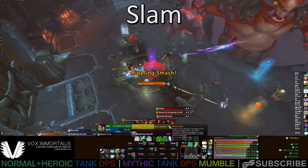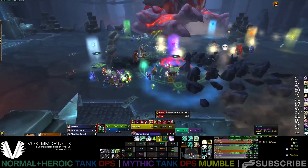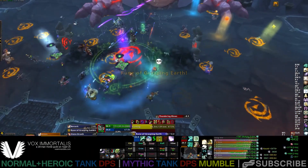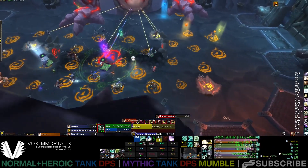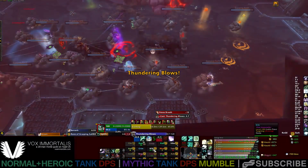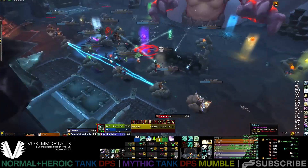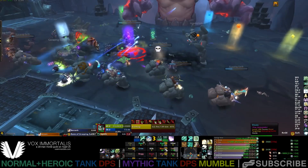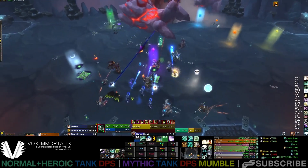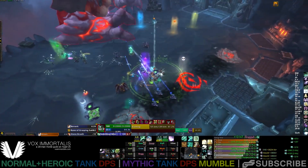The most critical basic ability is Slam. This is cast around every 25 seconds by the boss and deals heavy physical damage, but the damage is reduced the further away from the boss you stand. As a tank you have to be in melee range pretty much at all times, so this damage can be quite high — it's critical that you stand at max melee range as much as possible. Slam damage is also increased by stacks of Warped Armor, so if you have two or possibly three stacks, this damage will be very high. That is the time to use your personal cooldowns. If Slam is about to hit and you're not full health, use a cooldown or call for an external one, because otherwise you can expect to die with a high Warped Armor stack.